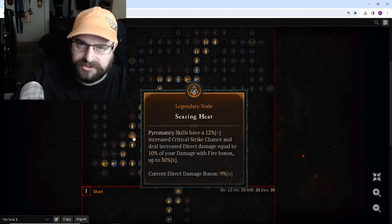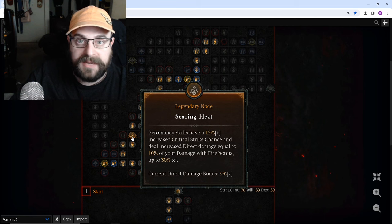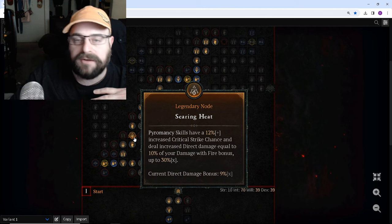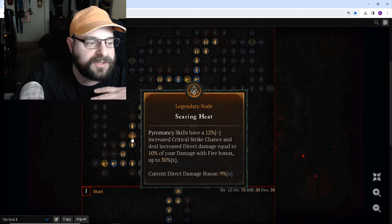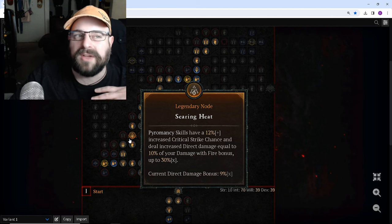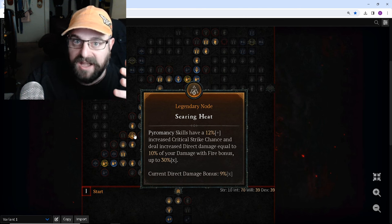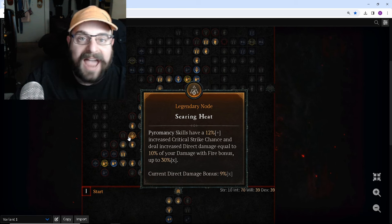Searing Heat gives you 12% critical strike chance when you're running Fireball early game — really, really powerful. If you find early Gloves of the Illuminator, I absolutely recommend it. Even if it's not sacred level, the only thing you care about with Gloves of the Illuminator is just the bouncing so that your Fireball is hitting two to three times on mobs. It's like doubling or tripling the damage of Fireball, making it really, really great for leveling. I leveled from level 50 all the way to level 95 — when I found my Starfall Coronet — with Fireball. I was able to push Tier 90s pretty easily with just Esu's Heirloom and Gloves of the Illuminator.